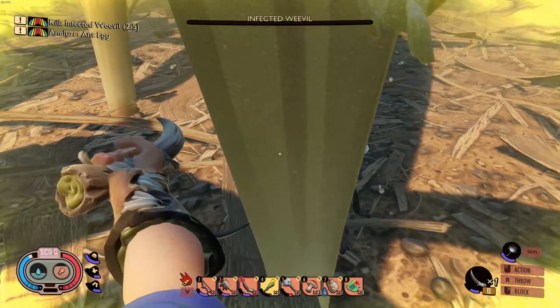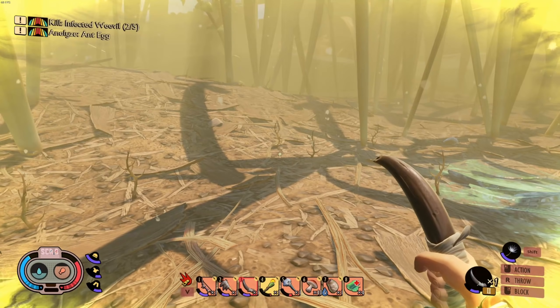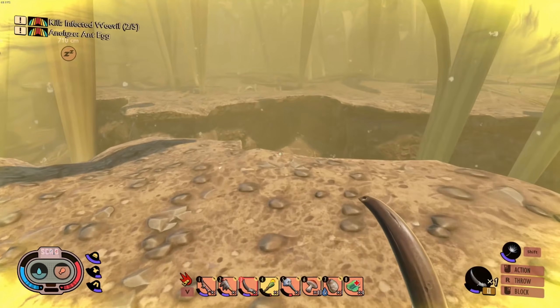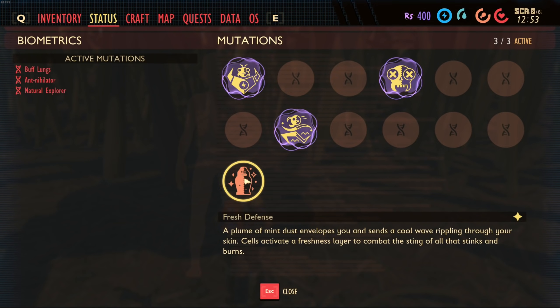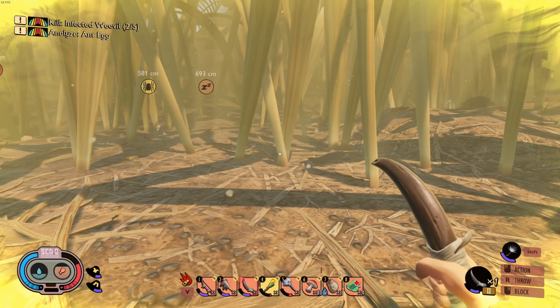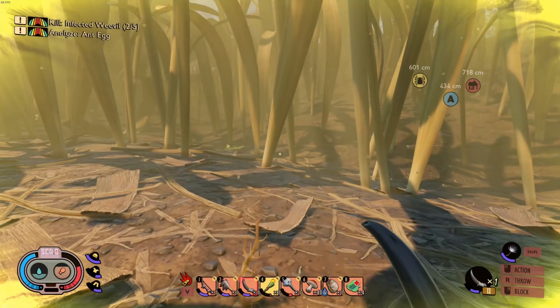There's one right here - hello dude, he's gonna blow - oh darn it, those things do so much damage. Come out wherever you are, infected weevil. Wait - statuses: a plume of mint dust unveils a cool wave rippling of all that stinks and burns - would this protect me from the gas? I'm gonna try it - and no, it does not. Okay, it does not work in the gas.